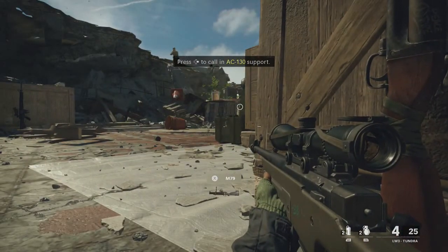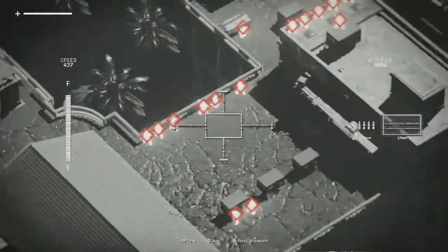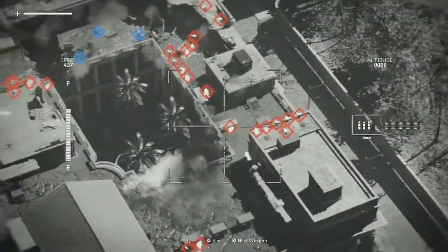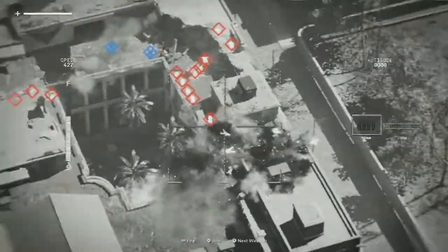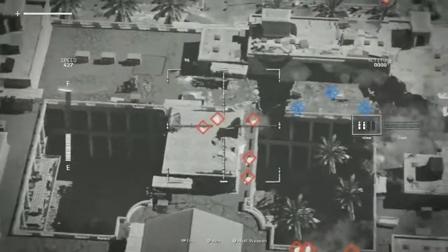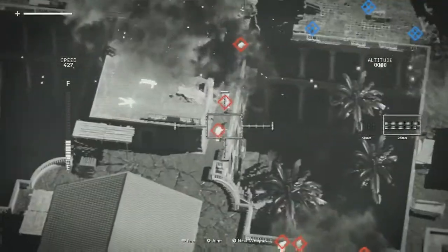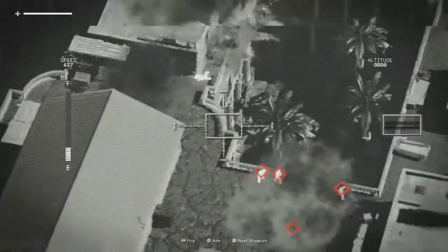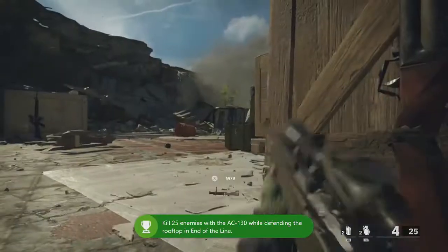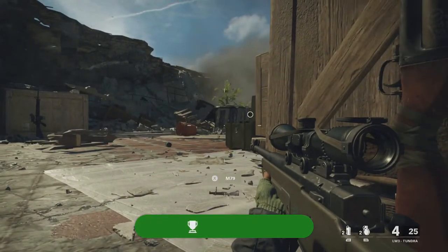There we go — you press the right button on the D-pad and then just take out everything. Keep pressing Y to get to the next weapon. I'm just concentrating on taking out these enemies. There are loads of enemies for you to take out, so it's very, very easy.